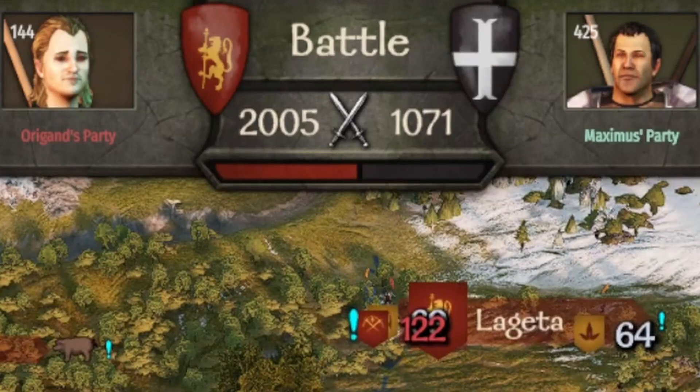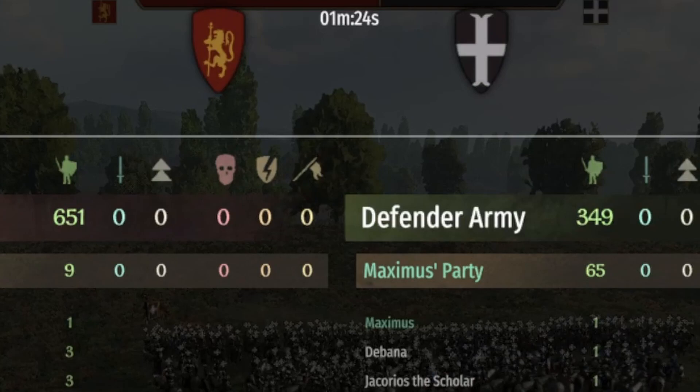We were outnumbered 2 to 1, so when the battle started we had 349 to take on the enemy's 651. This was not ideal.